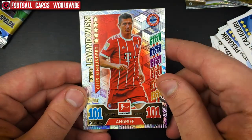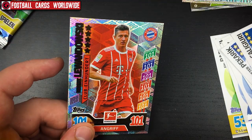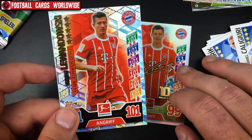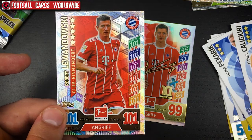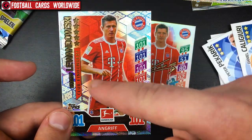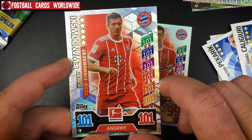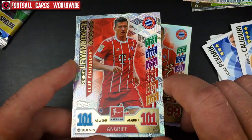And we have a 100 Club — Robert Lewandowski, 101! That's what I was talking about. There is only one 101-rated player from the current season for the 10th collection. Because of the 10th anniversary, they included 101-rated players from all previous seasons too, so this year there were more than one overall. But from the current season, with the current jersey, this is the only one. That's the best card of the whole collection, and we get it in this pack opening — really cool hit!